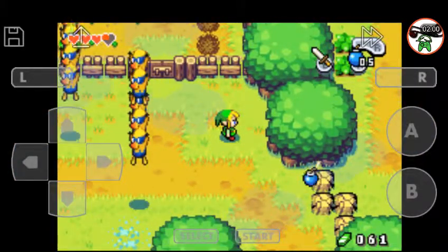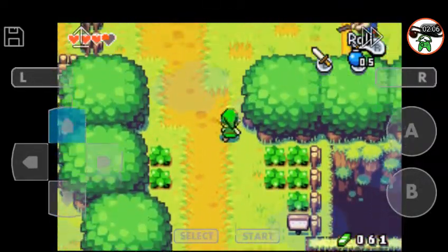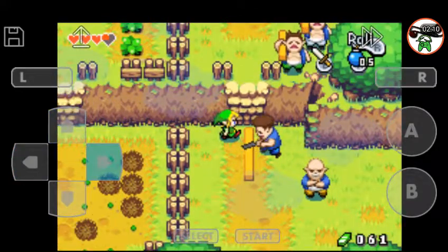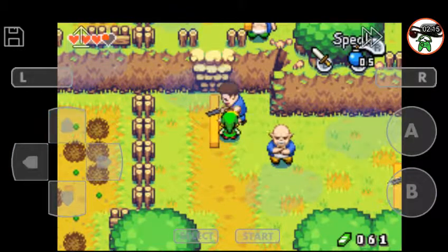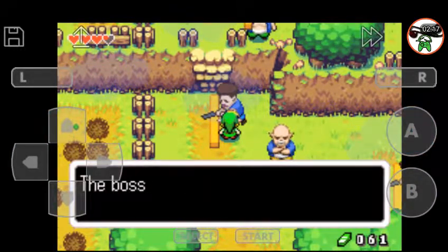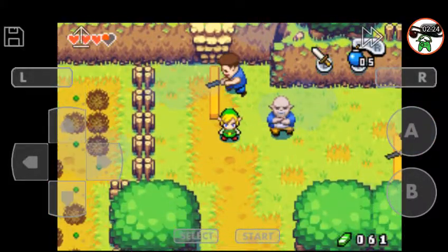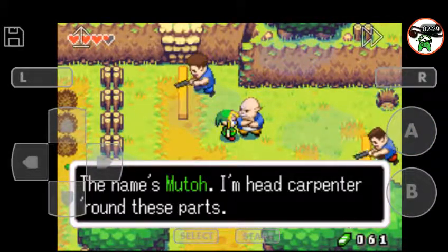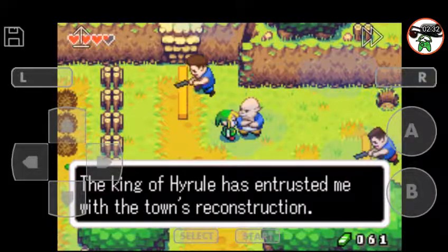Oh no. Oh no. Oh my God. I'm busy, kid. Boss makes this — boss must always make sure we've got our noses to the old grindstone. Oh, see the boss? Me named Muto. I'm a copter around these parts. It's getting high rule and trust me with the town's reconstruction.